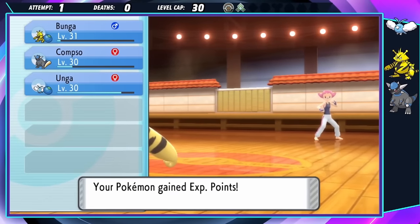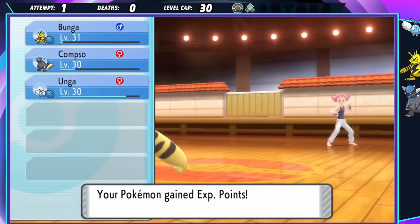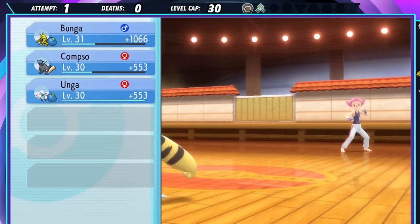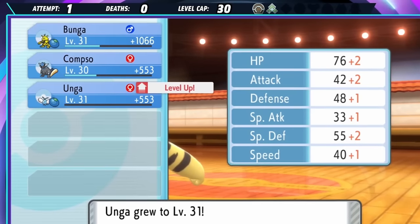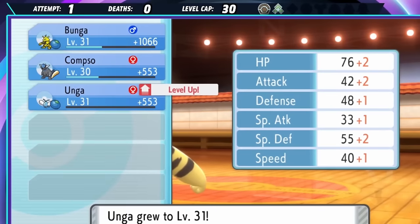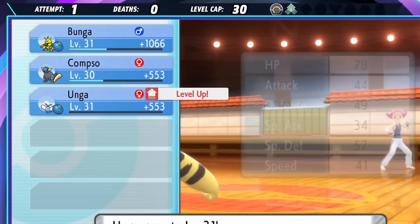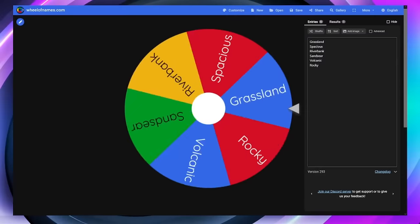Sadly, as it turns out, my little caveman brain is bad at math. I thought the water gym would be even easier, but it turns out the level cap doesn't change at all — it's still 30. Both Oonga and Boonga are overleveled for Wake now, and I'm currently only left with Compso. This isn't good. Well, I do have two encounters now that I beat the gym. These encounters can make or break me, so let's see.